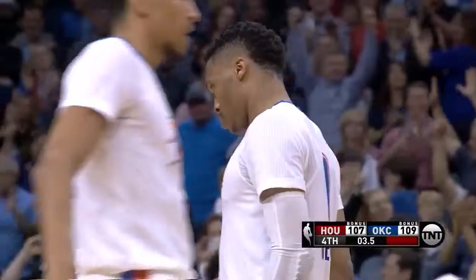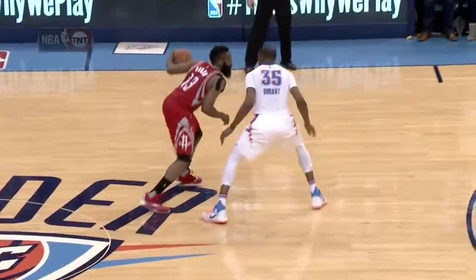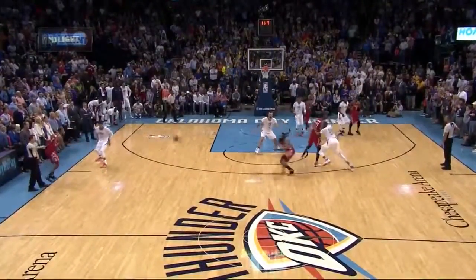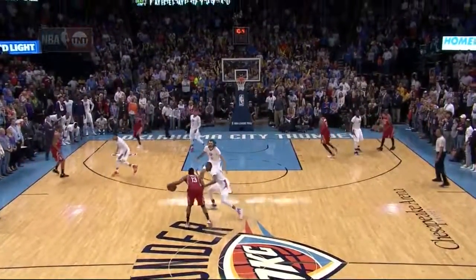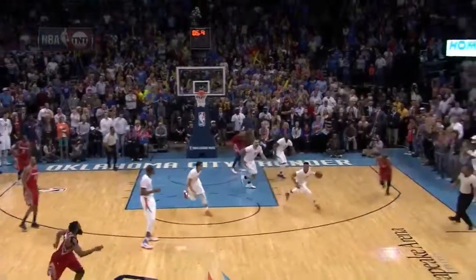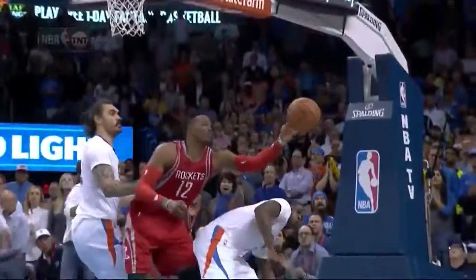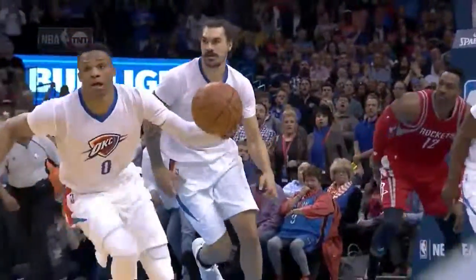For some reason, James Harden, off the one-hand left-hand dribble, tries to throw a lob to Howard. Maybe he thought they were going to double-team him, but it's a tough pass to control off the dribble one-handed. A great cutoff as the corner man comes back right there to cut it off and get a piece of it and knock it away. There's plenty of time left to take it off the dribble and attack for Harden.